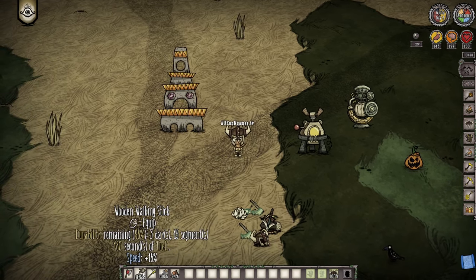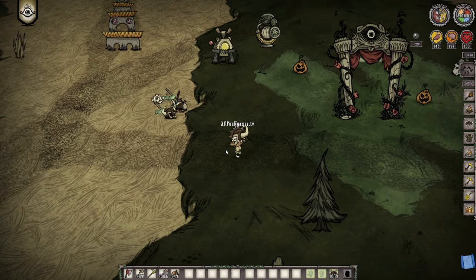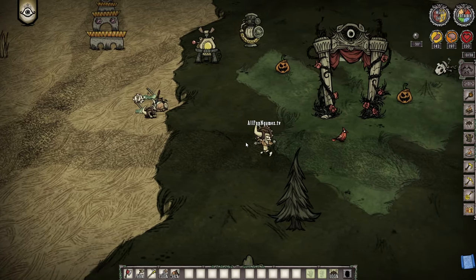Today, we're going to be talking about how to craft yourself a wooden walking stick. This is a new one that just came out on Don't Starve Together that people have been basically going crazy over, as these things are pretty awesome.